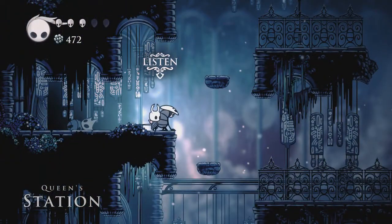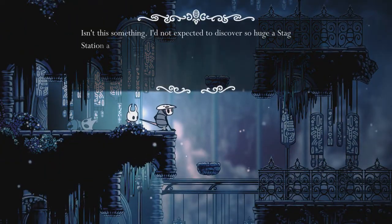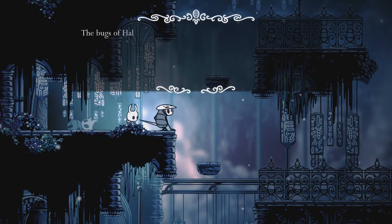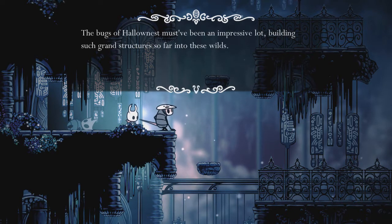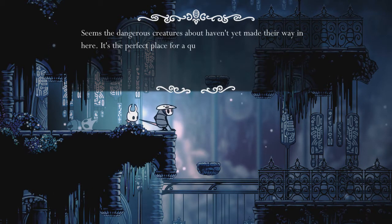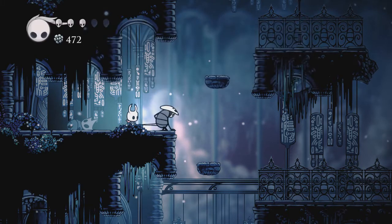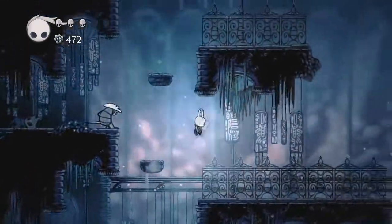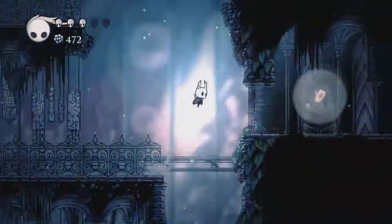So this is Queen Station. Isn't this something? I don't expect to discover so huge a stag station after that foggy descent. The bugs of Hallownest must have been an impressive lot, building such grand structures so far into these wilds. Seems dangerous creatures haven't made their way in here yet — it's a perfect place for a quick rest. This is a place where I can just warp back. That'd be great.